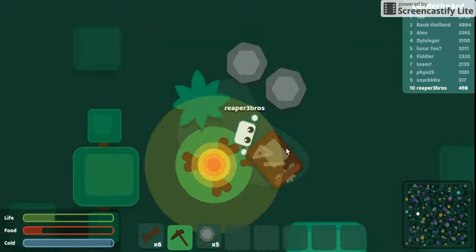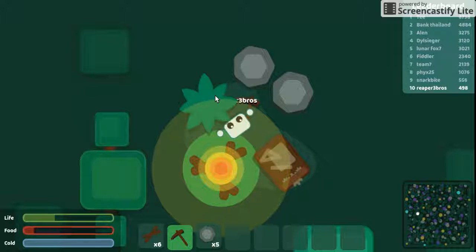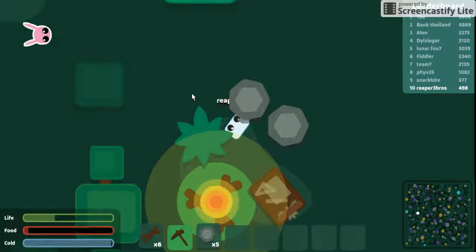You are a lifesaver, food. The nearest, closest food is this way. We're gonna wait till we get food again. Maybe we can't. We might not be able to wait. We have to leave now.